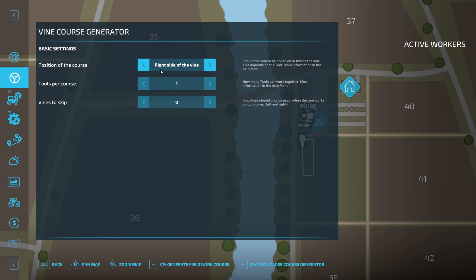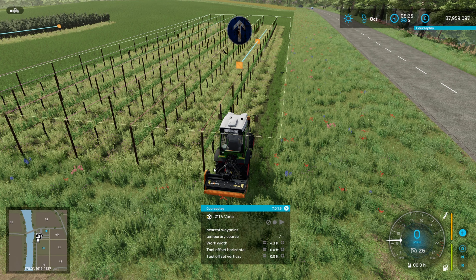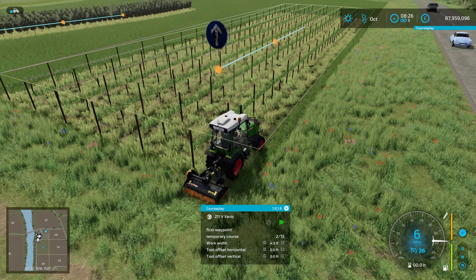We're going to go with a simple course on the right-hand side of the vine with a single tool. We'll generate the course — and you can see we have a course. We've got the mulcher on the back because we need to mulch our grapes. We'll just hit first waypoint and go, and off it will go.